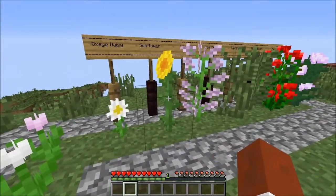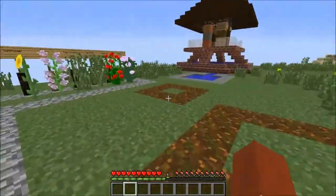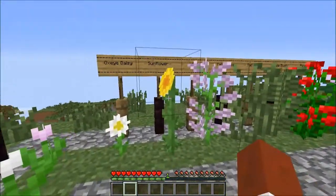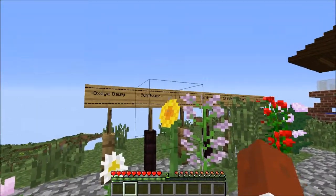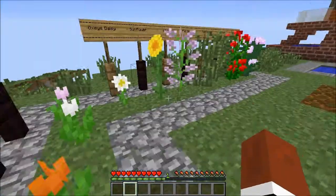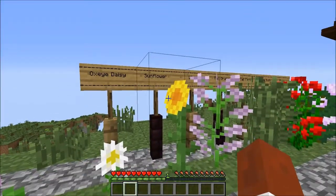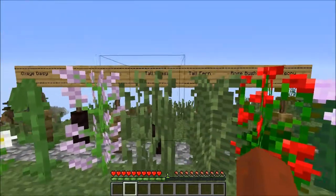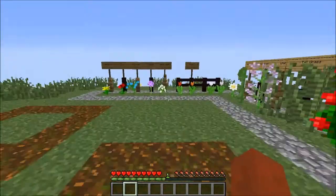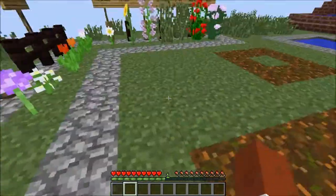Then we have oxeye daisy, as well as our two-block-high fauna. Before, remember, everything was one block high — at least all the plants were. Now we have these two-block-high flowers that occur, including sunflowers — which would be nice if you could process that and get sunflower seeds, but I'm just saying. My sunflower, probably because I got my daylight cycle paused — which is another 1.7 feature — is not actually pointing towards the sun, though it should be, and it usually does. We also have lilac, tall grass, tall fern, rose bush, and peony. So we still have our roses; they just occur in bush form now, which is how roses usually occur. Roses don't normally grow out of the ground, which is probably why they changed it.